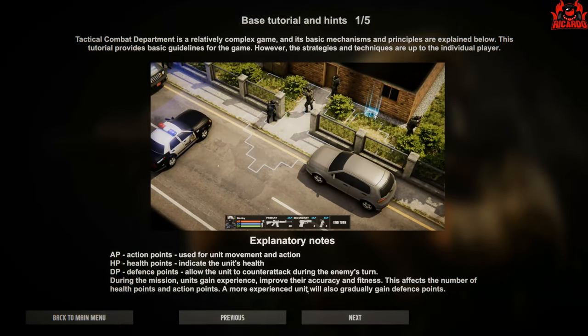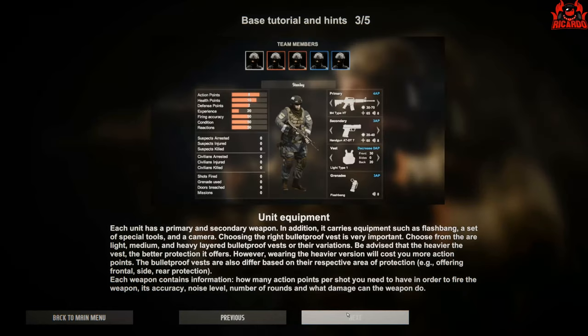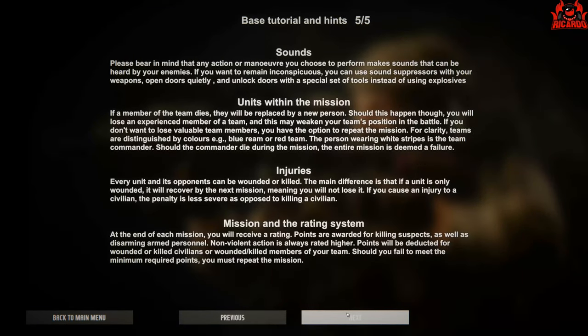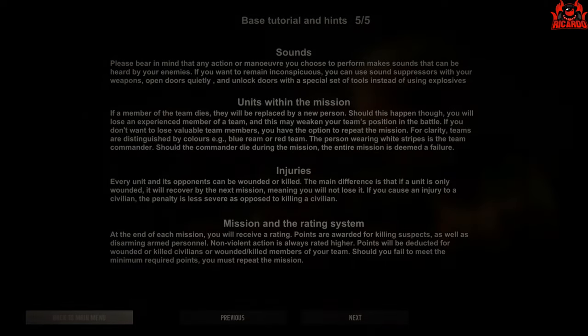You've also got the option of Hints and Tips — a sort of run-through of the way to play the game as the developer sees it, and the tactics you can use. It's worthwhile reading some of those to see how it all works. Back to the main menu screen.